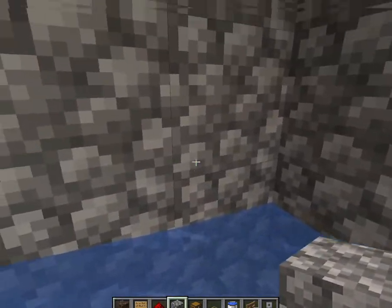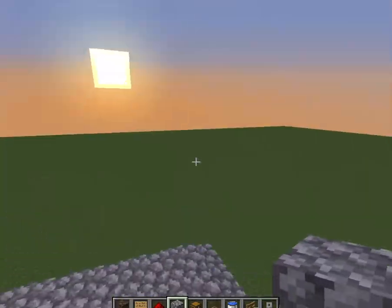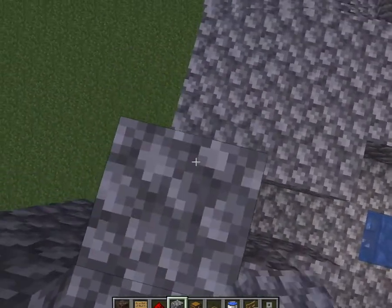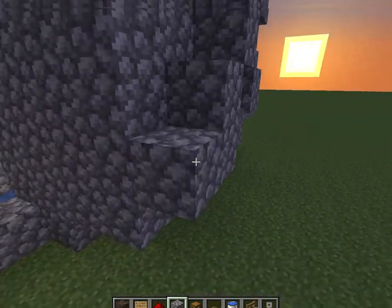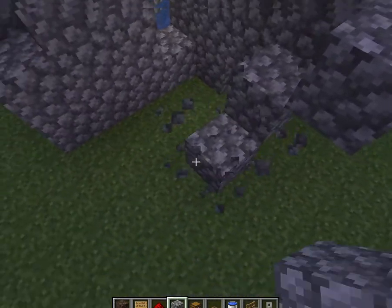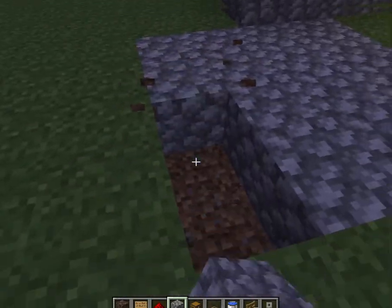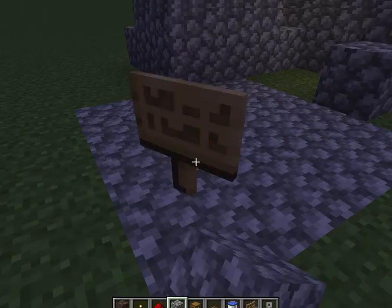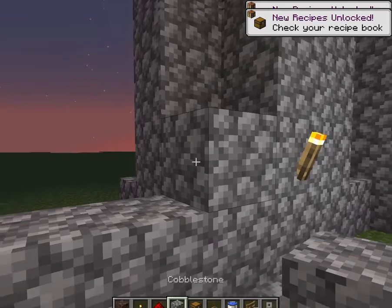Then you want to go back down and have a place that only you can access — skeletons should not be able to get there. For example, if you're in a mine, you can have a secret staircase going to a back room. Place a torch in your room so mobs don't spawn in there.